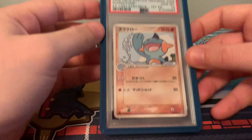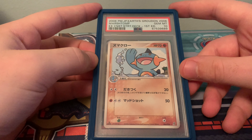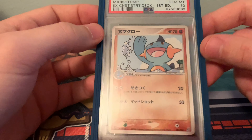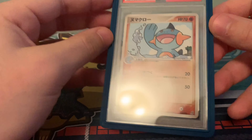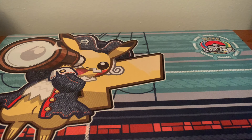Next up, we have the 2006 Earth Grad Marshtomp EX Construction Star Deck First Edition in a 10. Really beautiful card — I've always really loved this one. Very basic art. This is a Pop 3 card, and I have all three, which I graded all myself.